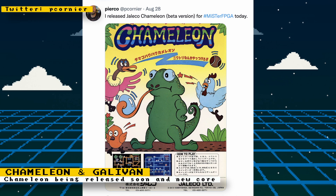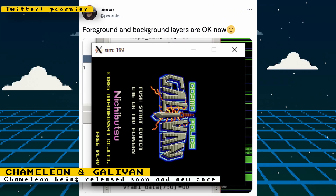Pierco has officially released the Chameleon core, and you can now update your MiSTer to obtain it. He is now working on another core for Nichibutsu's Cosmic Police Gallivan.